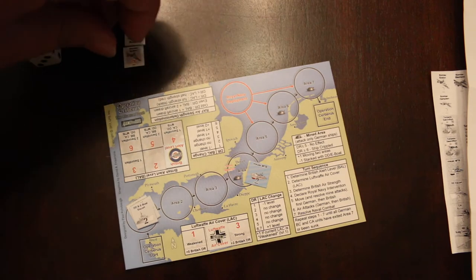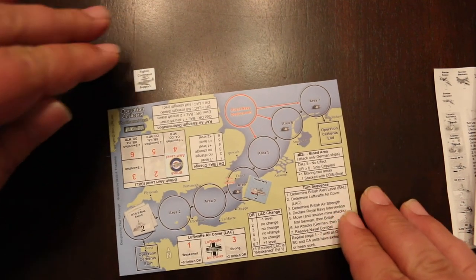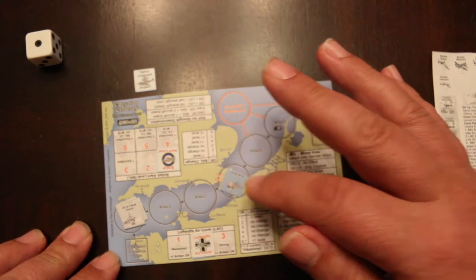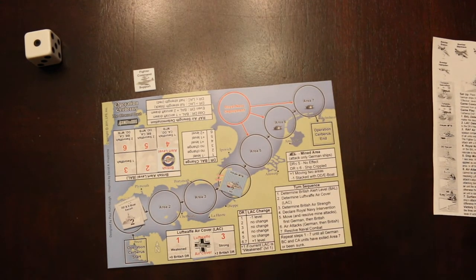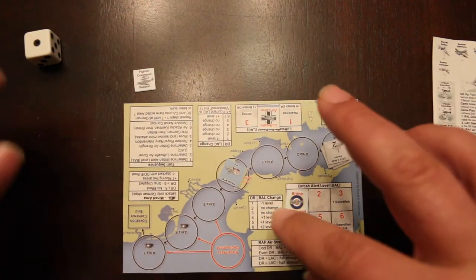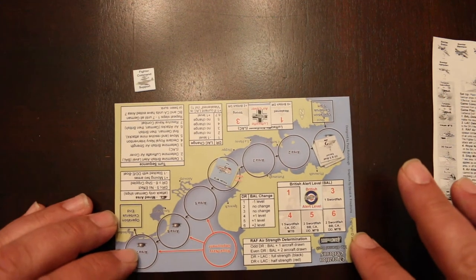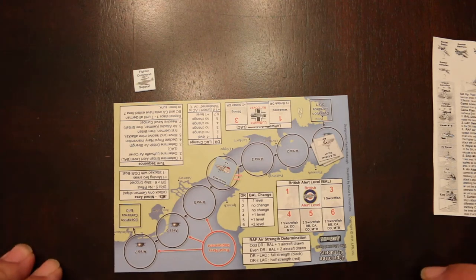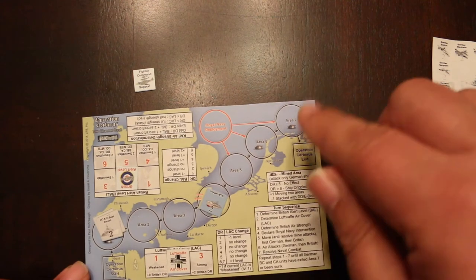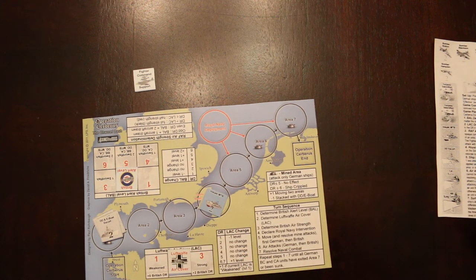Let's put these aircraft back in the cup. Fighter support always stays out since they get them every turn. So let's see what else is left on the sequence of play — surface naval combat, there is none. So we go to turn two. Now we do British alert level determination. I roll and get a five, so it goes up one level — they're now at level two, so they'll likely get more aircraft this turn. Then Luftwaffe air cover determination — I rolled a four, which is no change, so it stays on two.